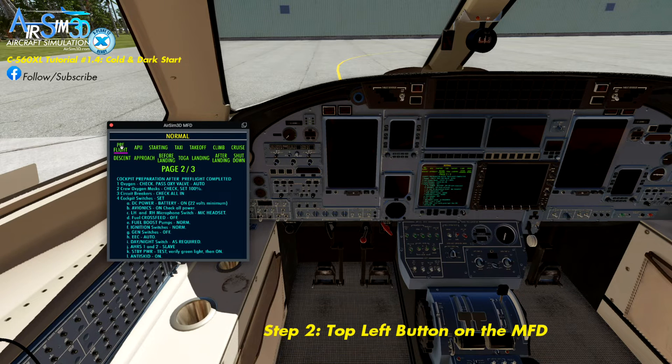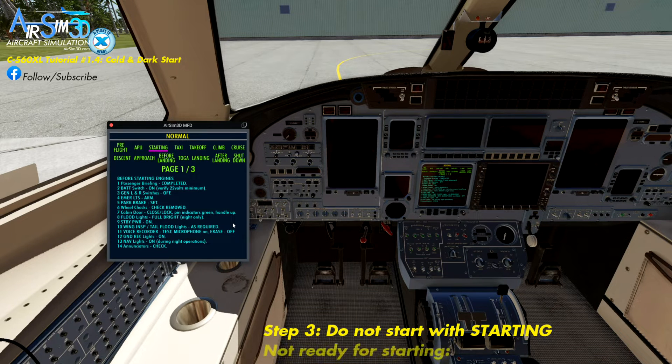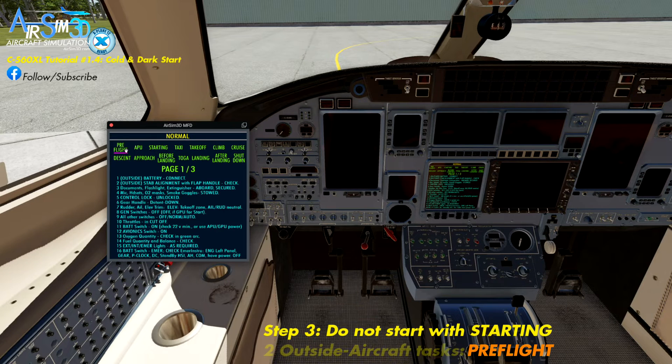Now, the reason I've chosen the starting phase to start us off — you don't actually want to do this, because the jet is not set up to be started yet. So what you want to do in a cold and dark situation is first go to the pre-flight phase, not the starting phase. We open the pre-flight phase, and the first thing we notice is that we've got two outside tasks to do: one is to connect the battery, and the other is to look at the stab alignment with the flap handle and check that. So let's do those two things first.